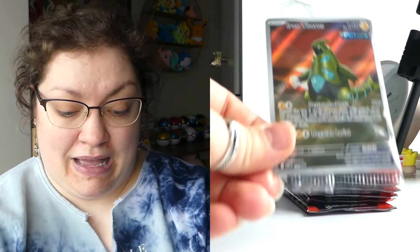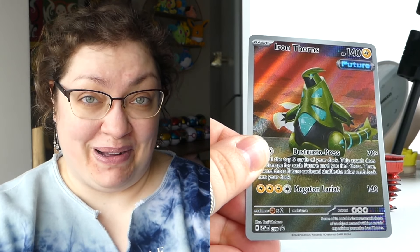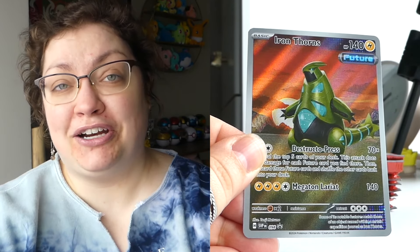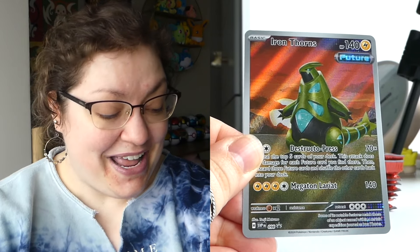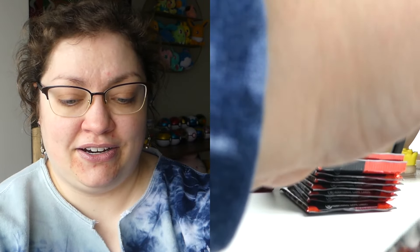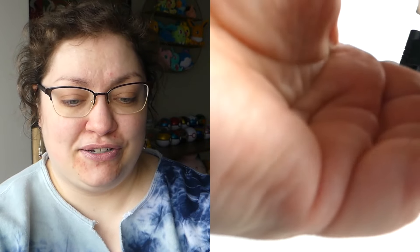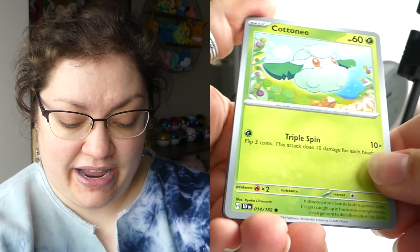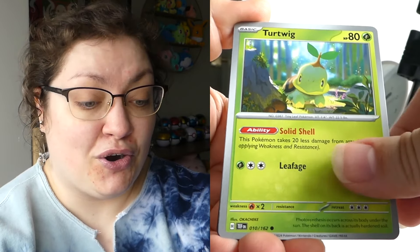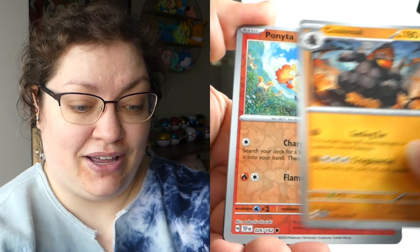We do have to open the packs to find out, so let's go ahead and do that together. How are you finding this set? I'm certainly very curious to watch some PokéTubers to see how their luck has been, and if maybe it's just me that's not getting great pull rates so far, or if this is kind of par for the course. I feel like we've certainly been seeing that a lot with sets recently. We've got a Ponyta reverse, a Cottony reverse, and an Iron — okay, to go with the promo card.